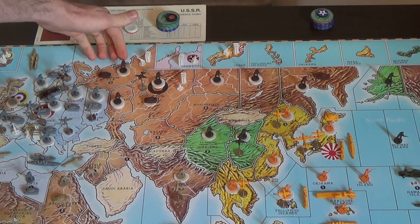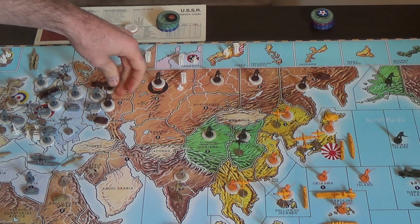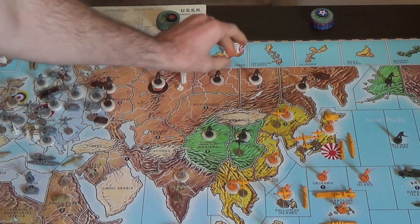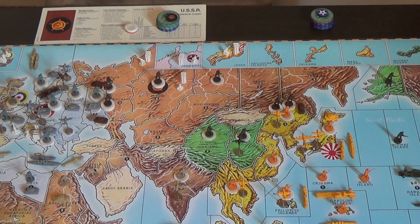You're going to be moving every unit you can into the Ukraine SSR, including Russia's other fighter and three tanks. In the Soviet East Front, you're going to be attacking Manchuria with five infantry and one tank. This might look a little weird, but the rationale is that you're not trying to take either the Ukraine SSR or Manchuria. What both of these attacks are is what the essays call a strafing attack.